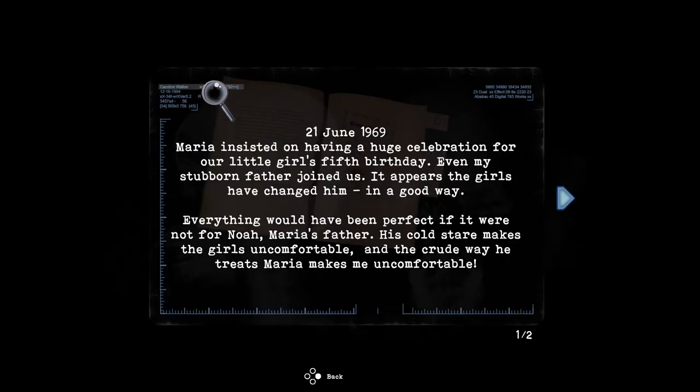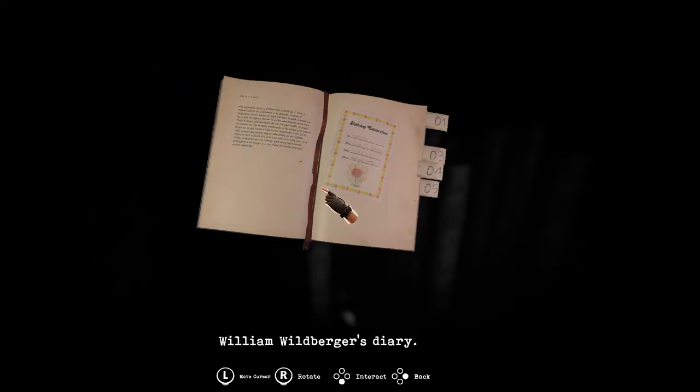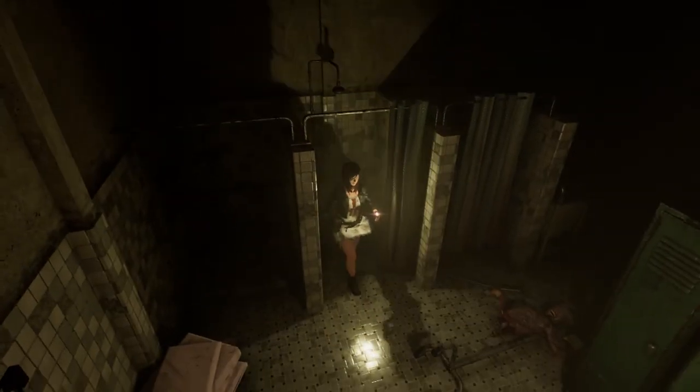Williams Journal again. June 21st, 1969: 'Maria insisted on having a huge celebration for our little girl's fifth birthday. Even my stubborn father joined us — it appears the girls have changed him, in a good way. Everything would have been perfect if it were not for Noah, Maria's father. His cold stare makes the girls uncomfortable, and the crude way he treats Maria makes me uncomfortable. If the old man thinks he can keep abusing my wife as he did when she was a child, or dares believe he can do the same with his granddaughters, he is mistaken. I will protect my wife and daughters from anyone who would seek to do them harm.' Good for you.